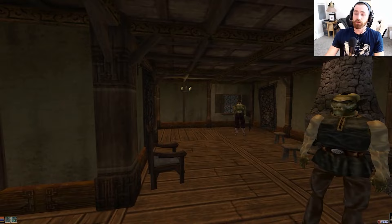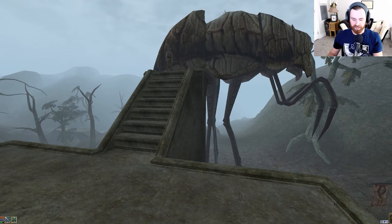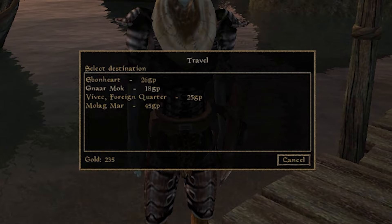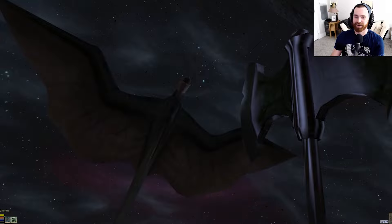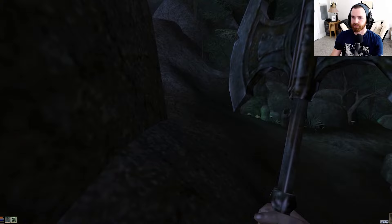We still need something with a badass constant effect. So we're going to go to Vivec, hop on the boats, and sail up to Gnaar Mok. From there, head northwest until we reach Khartag Point — actually, an island just off the coast of Khartag Point. First Cliff Racer encounter along the way — I'm surprised it took us this long. One down, countless thousands to go.